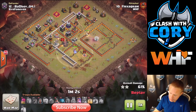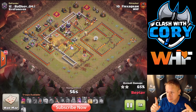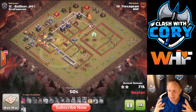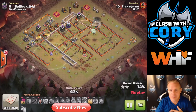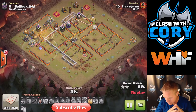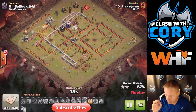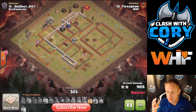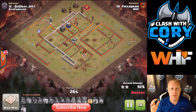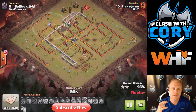Another negative for the Stone Slammer: it's vulnerable to sweepers. It moves a little faster than loons but not much, and siege machines are not affected by spells, so you can't use a haste to get it past a sweeper quickly. It's going to be really difficult to use in an area covered by sweepers. Since it's an air troop, it's also very vulnerable to air defense fire and seeking air mines — though it does have a lot of health, so it could probably go straight into an air defense if that's the first target.